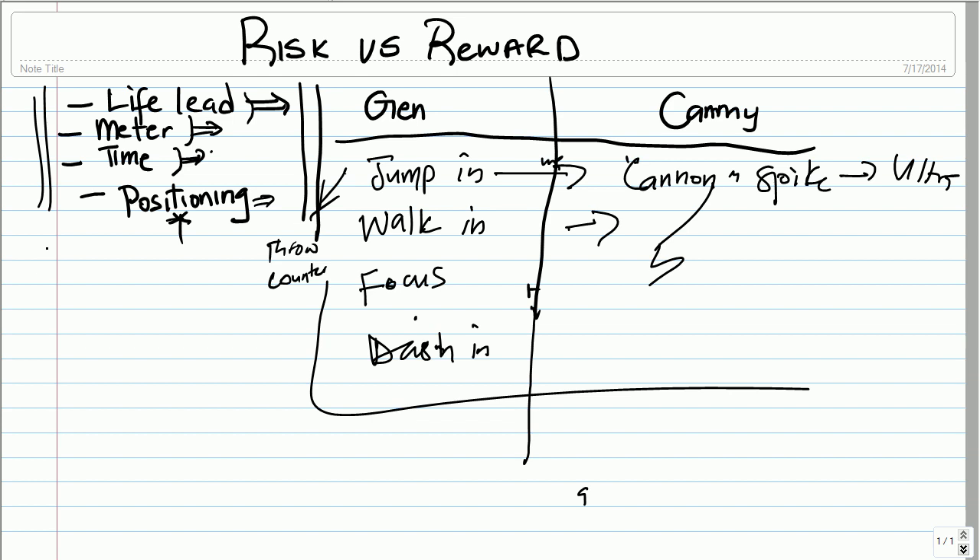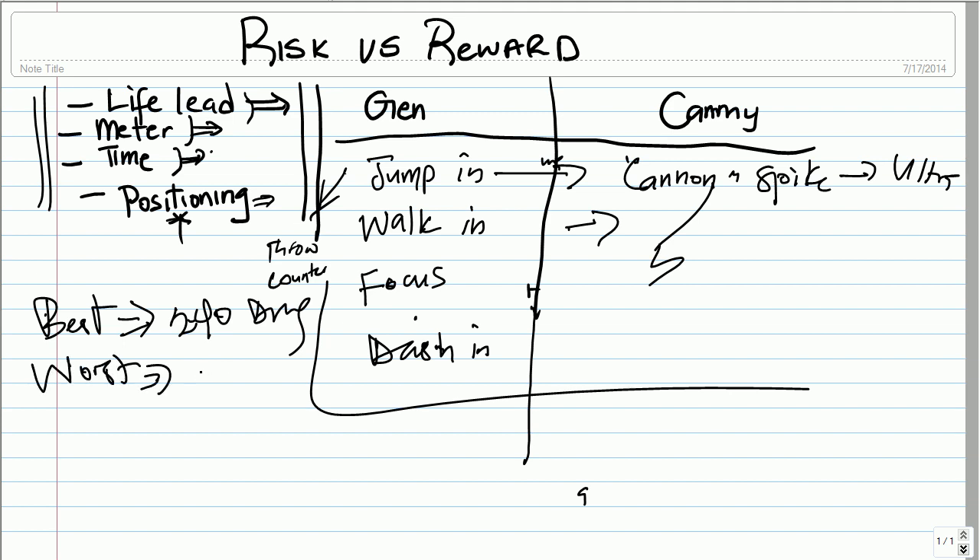Basically, you have to weigh your situations. Whatever you want to go for, you have to weigh the best possible outcome against the worst possible outcome. If the best outcome nets you around 240 damage but the worst outcome can take 500-plus from you, then the risk and reward is obviously not in your favor. So before you go for a setup, make sure that your best case scenario reward is much better than the worst case outcome. If you have that in mind, I trust your game will be better.